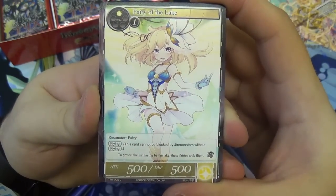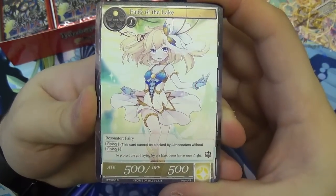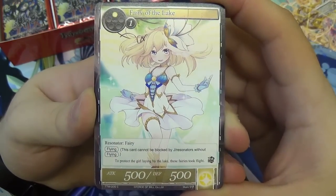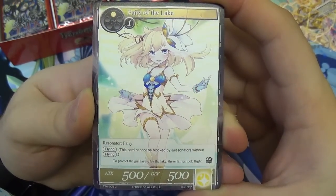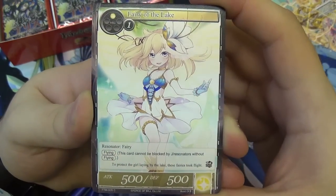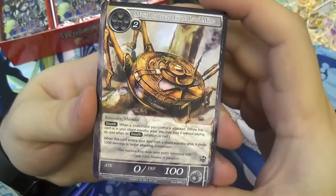We have the Fairy of the Lake — our first fairy, which is a tribal theme we're going to see in this set. She's a light attribute resonator fairy with flying, 500 attack and 500 defense. I really like her — she's probably going to be in my Arla deck.